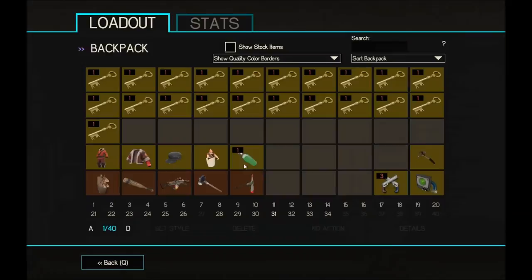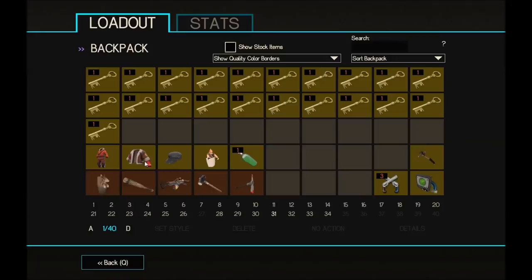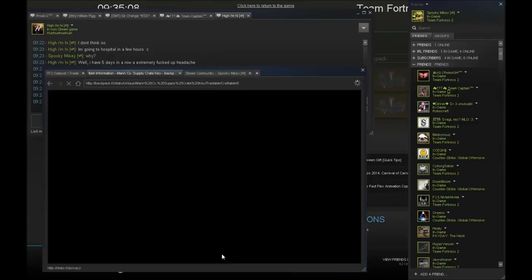So we have 21 keys now — let's change the stock on here so we get more offers. 21 keys is nice. Now I need to buy keys — I might try and bud bank now that I have more stuff, but buds are going down.